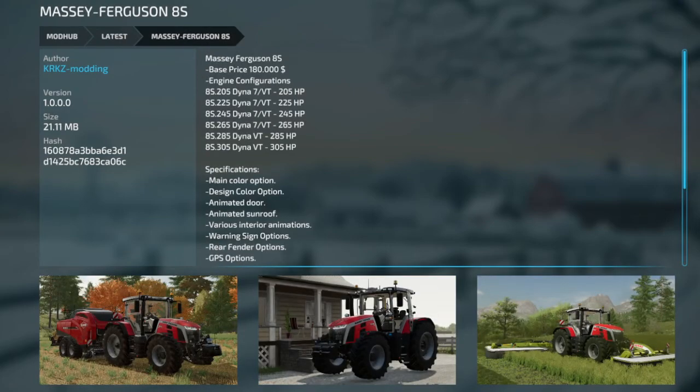We have the Massey Ferguson 8S with a lot of different engine configurations. This goes from 205 up to 305 horsepower. You get all kinds of colors and designs, animated doors and sunroof, interior animations, and warning signs. All nice little touches. That is a nice tractor, especially going up to 305 horsepower.